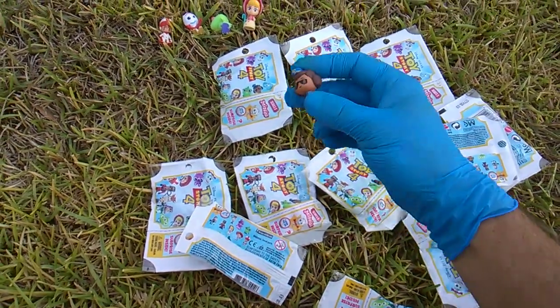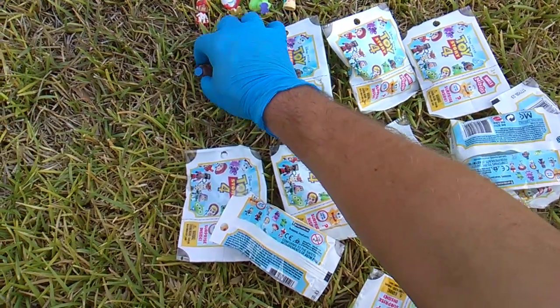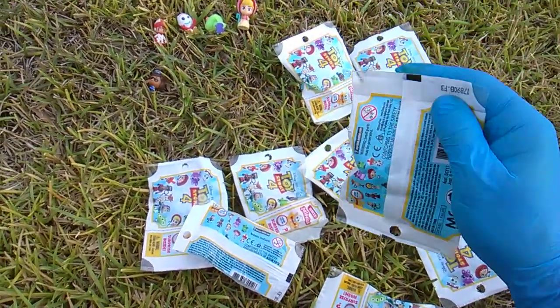Pack code E gets you Officer McGiggles. I think she was in the last series — hopefully this one's got a different face. Pack code F.